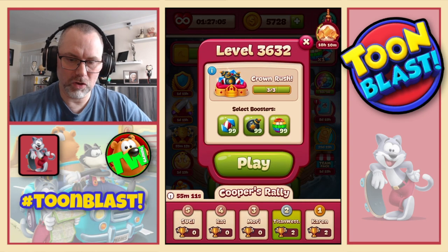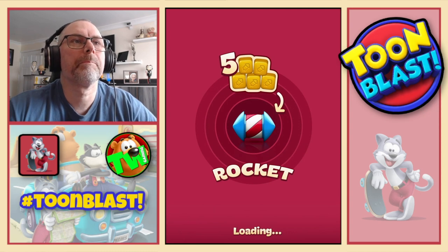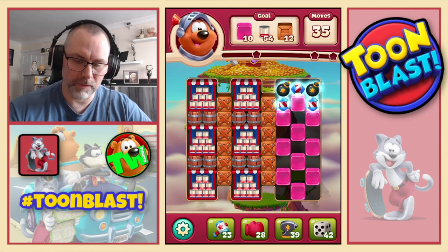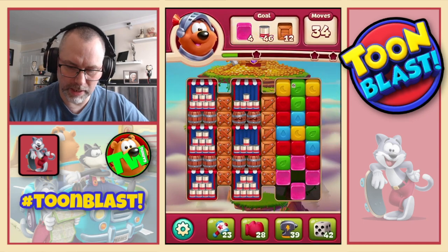We now move on to 36-32, where we're going to need jellies, tin cans and wooden boxes. We're going to start off with a large bomb — take out as many of them jellies as we can.